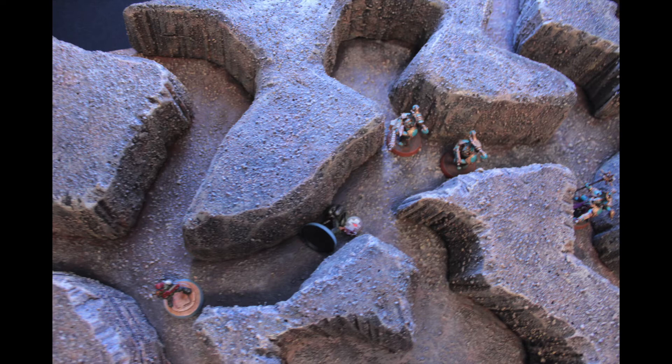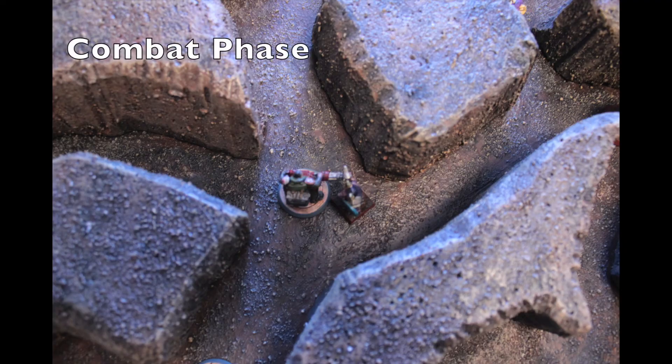The second Rubric Marine takes aim at the judge at the end of the hallway, but he's partially obscured by the corner and misses. The judge attempts to shoot back at the Rubric Marine armed with the bolt gun but is unable to wound — lasrifles simply aren't powerful enough against Space Marines. With the shooting phase over, we go to the combat phase. The combat between the Tzaangor and Judge Mason at the bottom goes horrifically wrong for Sister Serial — the Tzaangor has no problem decapitating the judge and taking him out of action.